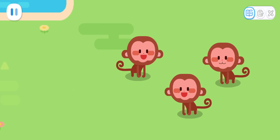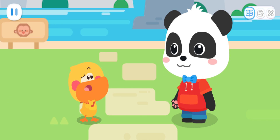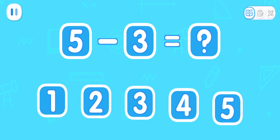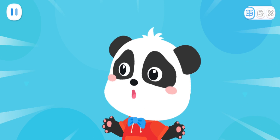Huh? There should be five monkeys. Some monkeys are missing. How many are missing? Let's do the math. There were five monkeys and we found three of them. How many monkeys are still missing? You got it — two.